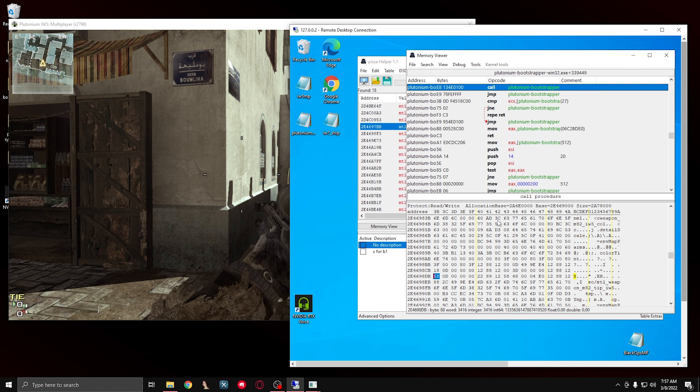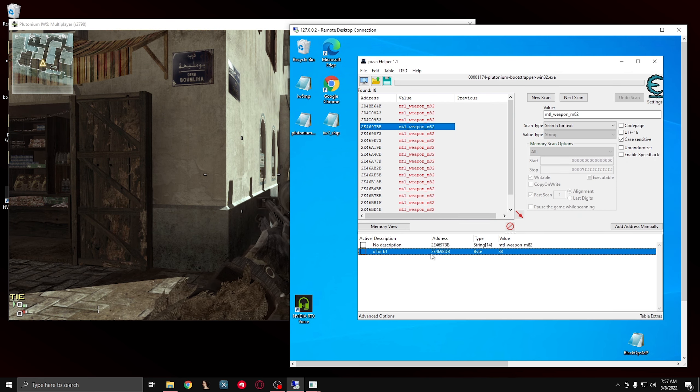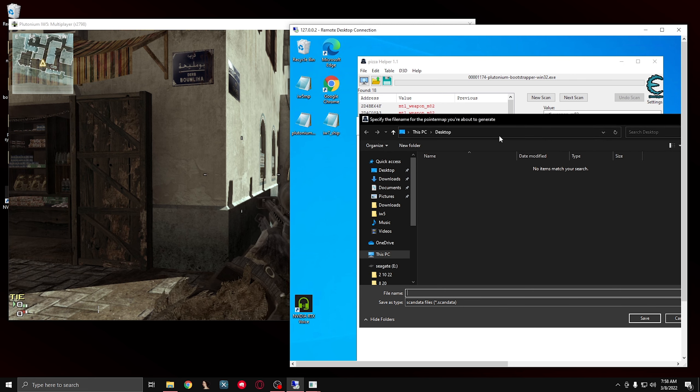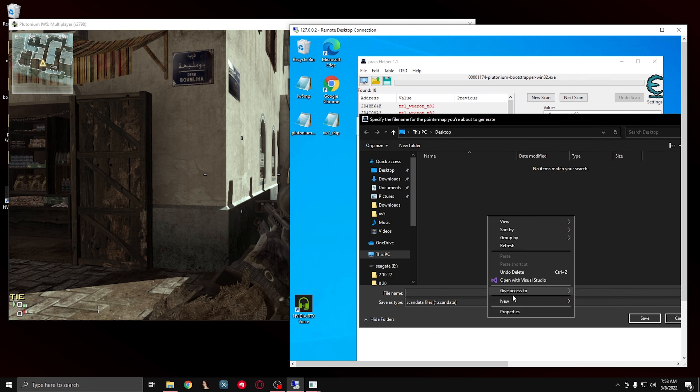I'm going to add this address to the list. I'm going to say X4 Barrett 1, and I'm going to right-click it and generate a pointer map. The reason I'm going to make a pointer map is because you see these addresses are black, which means they're dynamic. So most of the time this means that whenever you reload the game, it's not going to be the same address - it's going to change.